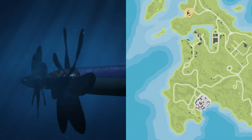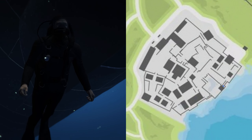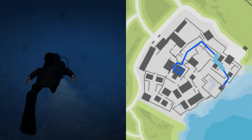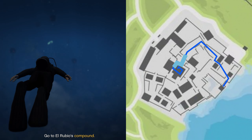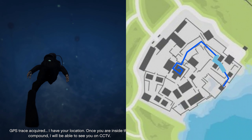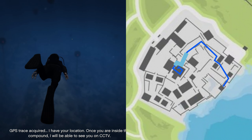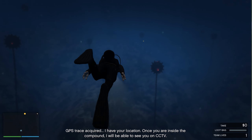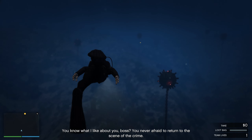I'm gonna bring up the map to quickly show you the general route. Once we exit the drainage tunnel, we're gonna head in an easterly direction around the compound and then make our way to Rubio's main office.